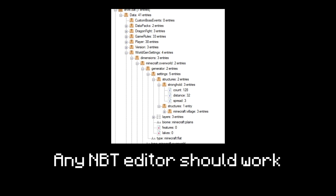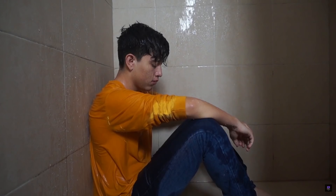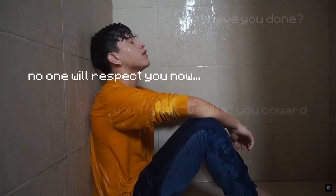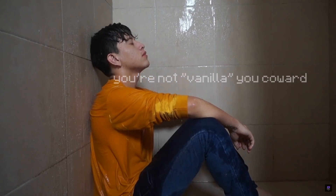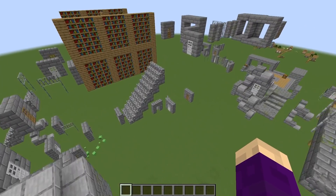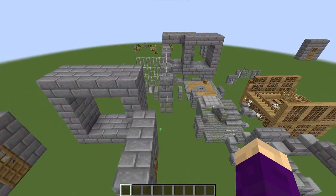Back then I edited my level.dat file with an NBT editor in order to get strongholds to generate like they were generating for newly generated super flat worlds in that version. But I did always feel a little weird about it — it's one of the more cheaty things I've ever done to my world. But now that I know that eventually I would have gotten strongholds anyhow, I feel much better about the two year head start I gave myself.